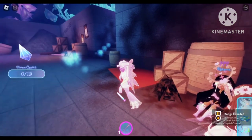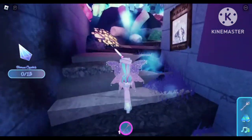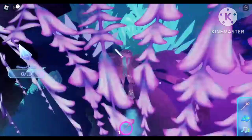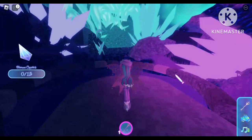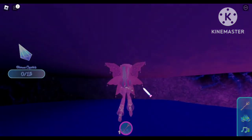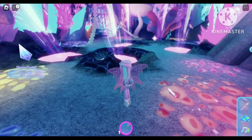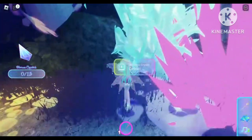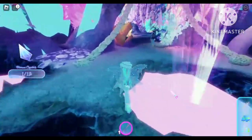In order to find those crystals, first we have to follow this blue kind of fog and we have to go up the stairs and travel to a place to collect all 13 crystals. You don't have to jump into the pond — I don't know why I did that. You will spawn right here and the first crystal is straight and then right over here.